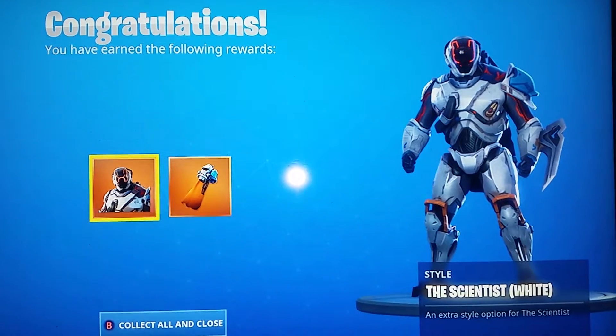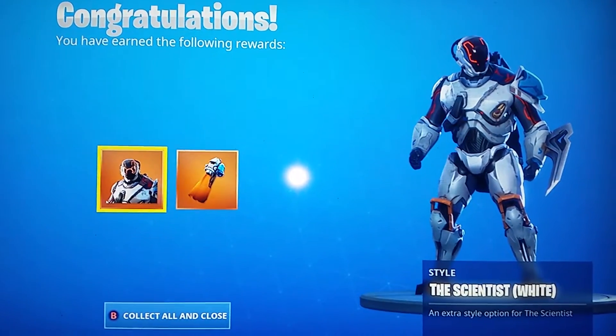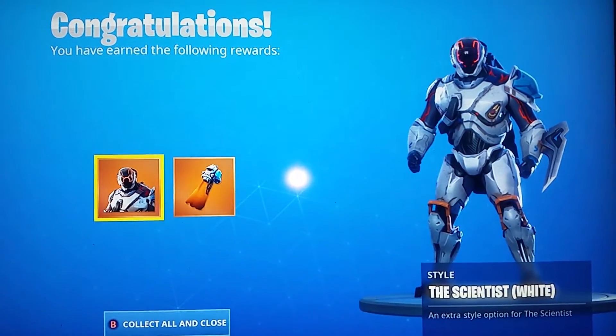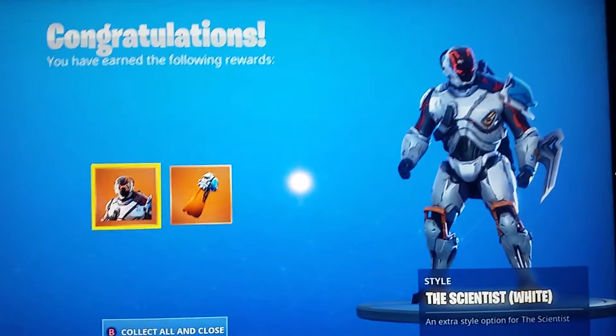You get it through Dusty Depot. If you enter the hangar with the rocket, go up to the console and it should come up with 'interact.' You hold the interact button and then it should instantly change your skin to white.